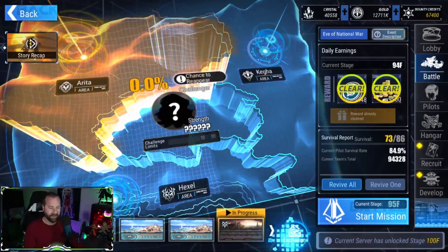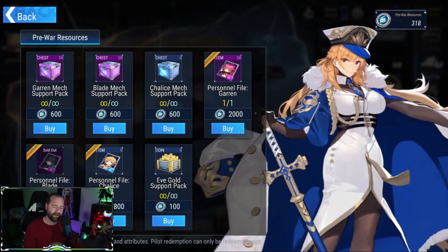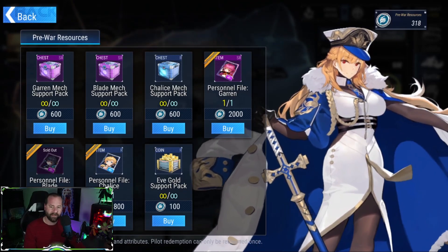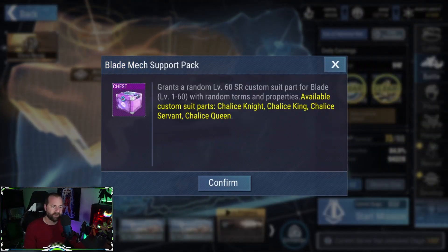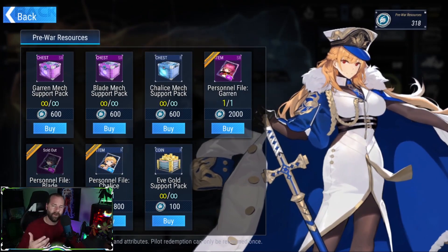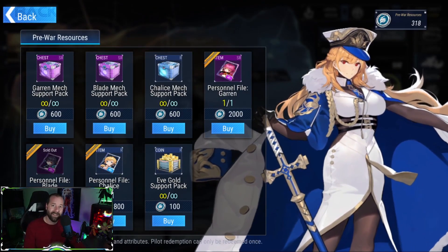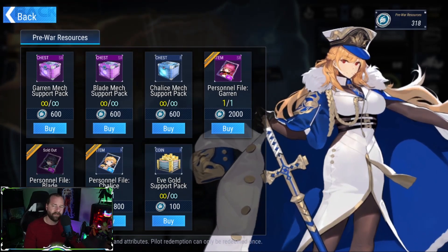When you go to the National War exchange, you can buy her for 2,000 of the pre-war resources. You can also buy the Blade Mech Support Packs to get her custom mech. This will take a lot of effort, luck, and time, but you will eventually get her 100% free-to-play.